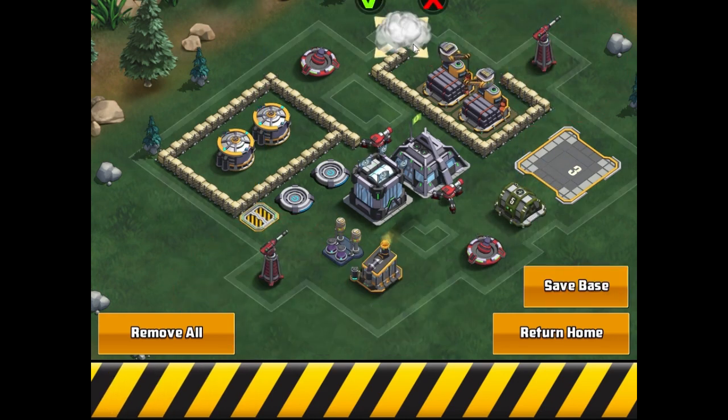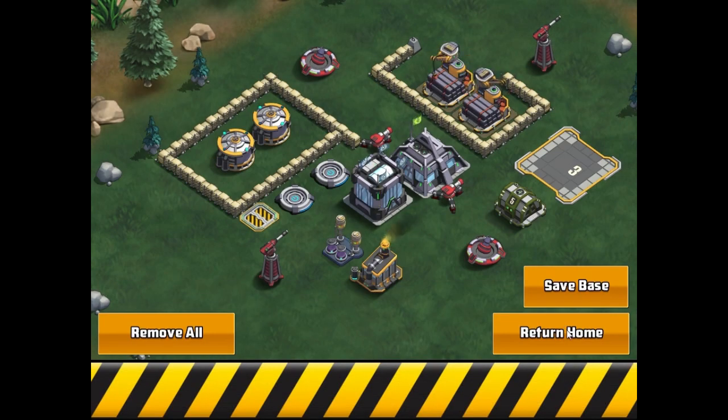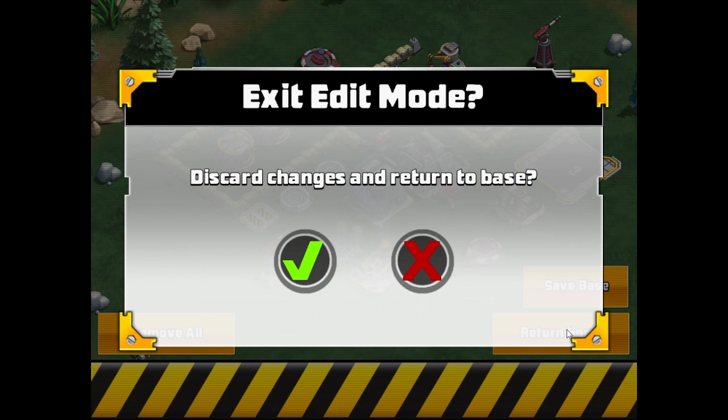Now that all my structures are placed, I can save my base. Remember, once you save, there's no going back. You can also cancel all of your changes and return to your unedited base by clicking return home.